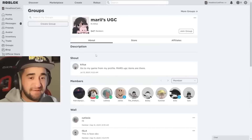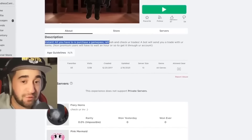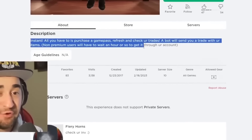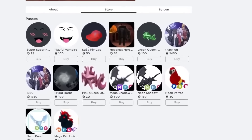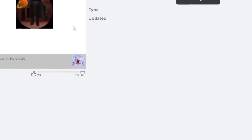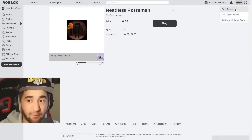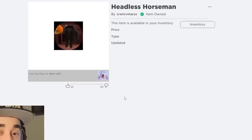Here is the group, Marry's UGC. All we're gonna do is go to the store. It says instant — all you have to do is purchase a game pass, refresh and check your trades. A bot will send you a trade with your items. Non-premium users will have to wait an hour or so. If you go to the store, you can see Super Super Happy Face, Playful Vampire, Super Fly Cap, and Headless Horseman right here for only 65 Robux instead of 31,000. So on my new account with zero Robux, I'm just gonna buy the cheapest amount. In 3, 2, 1, let's buy now, wait an hour, come back, and then we're gonna check my profile.